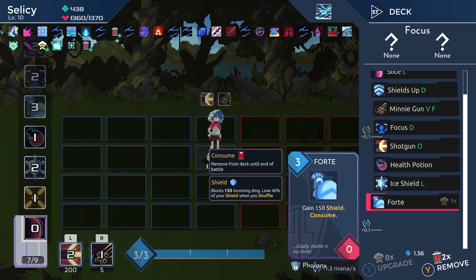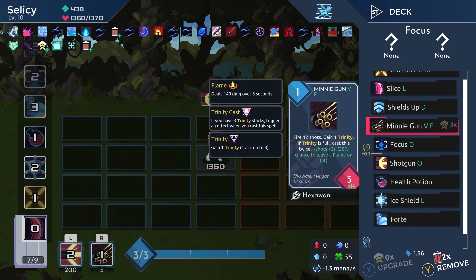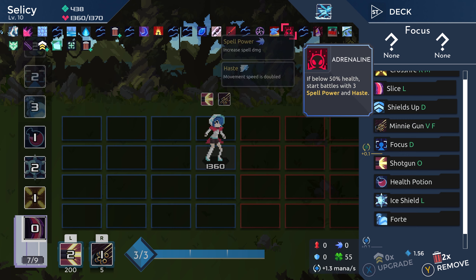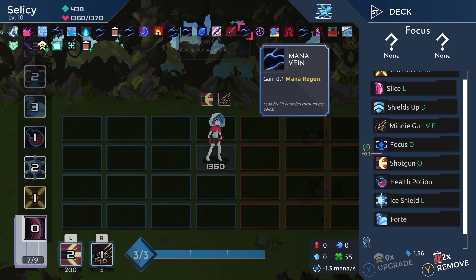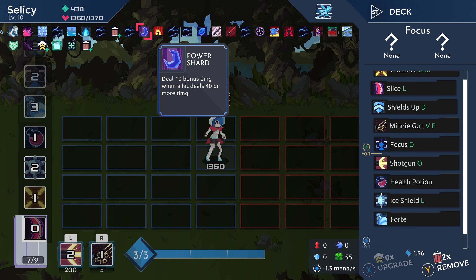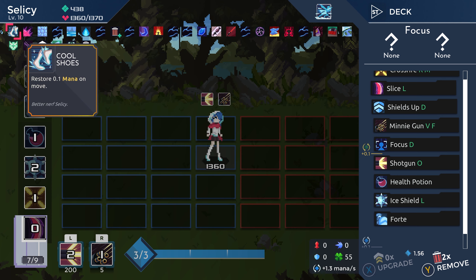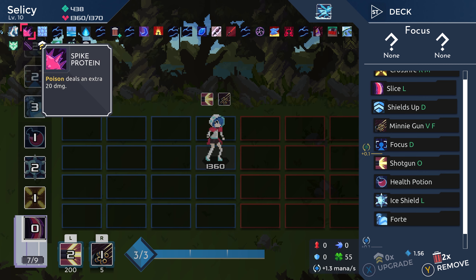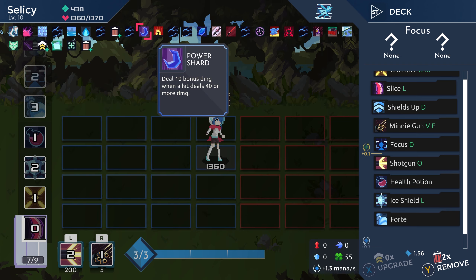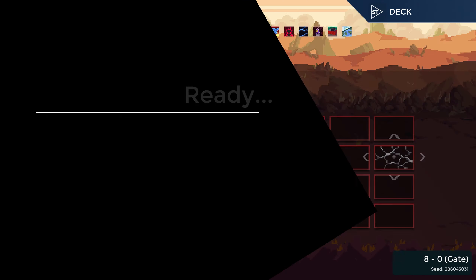Oh, I thought we were dropped directly into the boss — I guess not. Okay, well, do we want to remove anything from the deck? I don't think we need to. Are there any artifacts here that have a negative effect that we took just in case? I don't think so — I think we're good. We're just ready to dive into the final boss and basically see what happens.